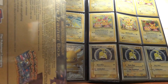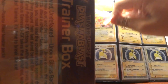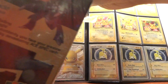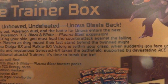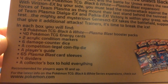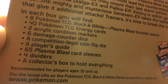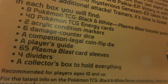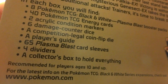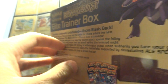This box includes 8 packs, 40 energy cards, 2 markers, 6 damage counter dice, a coin flip die, a player's guide, sleeves, dividers, and the collector's box. That's pretty cool, so let's open this up.